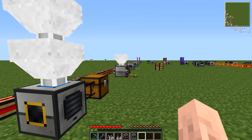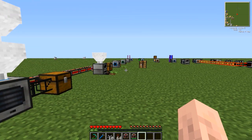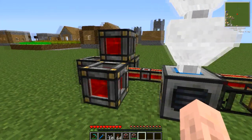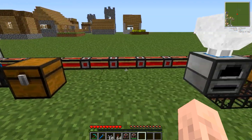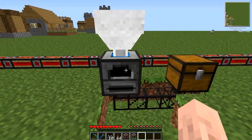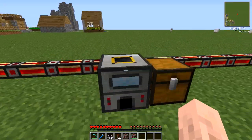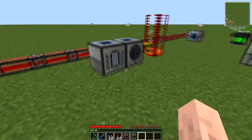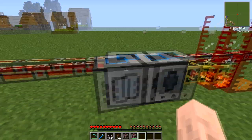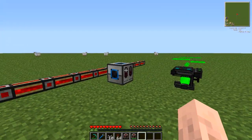You will need some basic infrastructure - most if not all of the machines that Thermal Expansion has to offer. You will need a Pulverizer for pulverizing your ores and also to pulverize obsidian. You will need a Furnace for cooking up your ores. You will definitely be using the Induction Smelter to make electrum and hardened glass. You will also need a Magma Crucible for melting redstone, and a Liquid Transposer for filling the empty energy cells and empty energy conduits with liquid redstone.